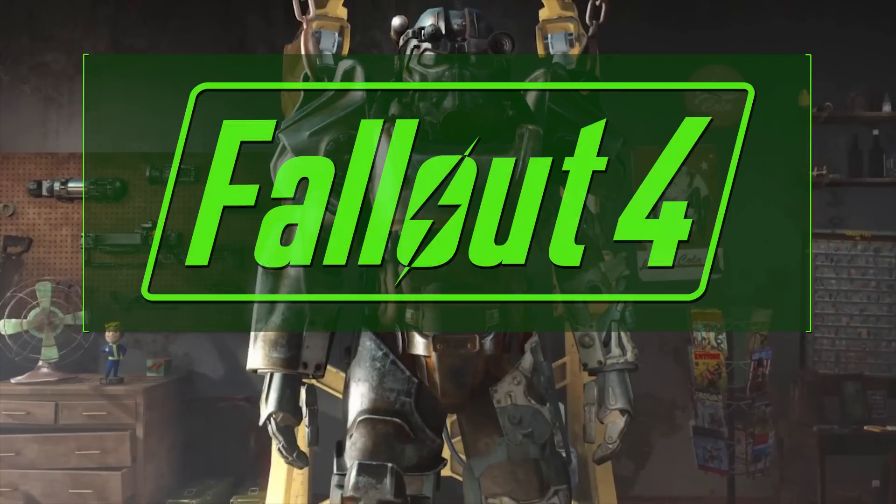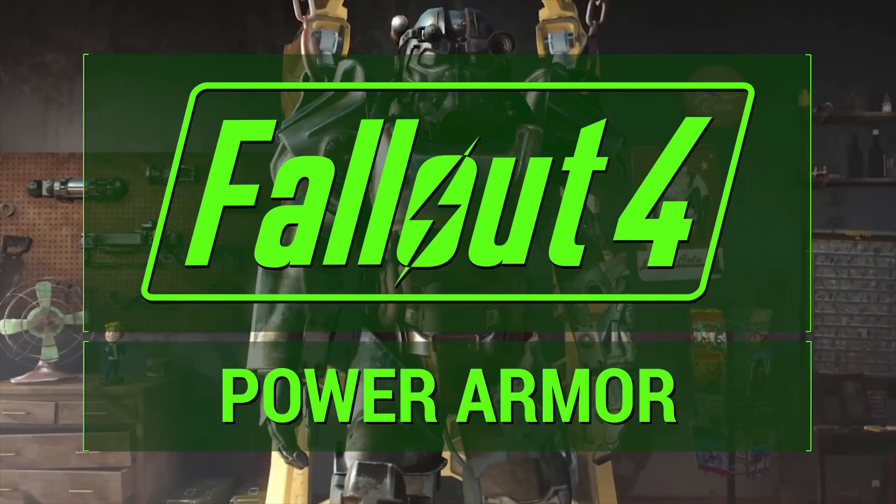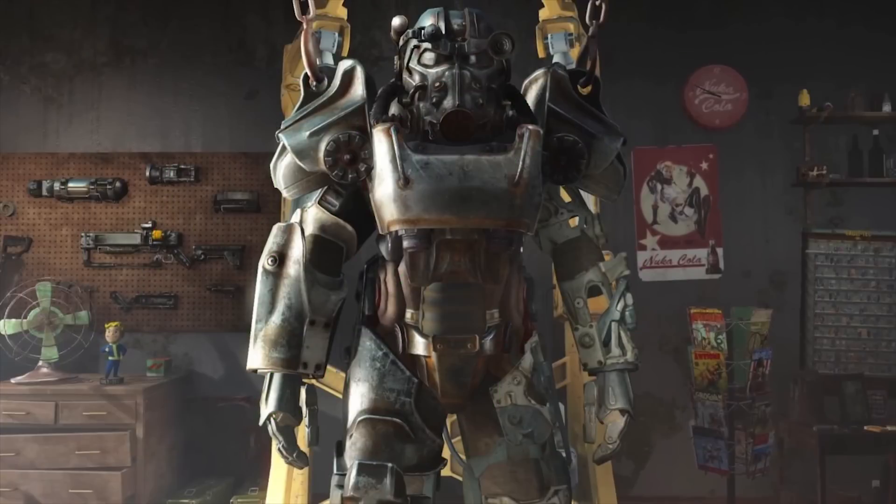Today I want to focus on power armor in Fallout 4 for a few reasons. Number one, power armor is super iconic in the Fallout world — it's been there since the beginning and it's very important. Secondly, power armor has changed in a significant way compared to Fallout 3 and New Vegas. Since we don't know everything just yet, this video will be a mix of observation and speculation based on Bethesda's own gameplay exploration video, which has a nice power armor sequence in Concord. I left a link in the description below.